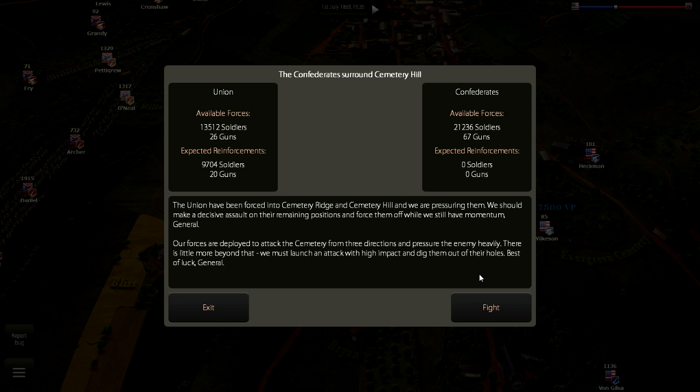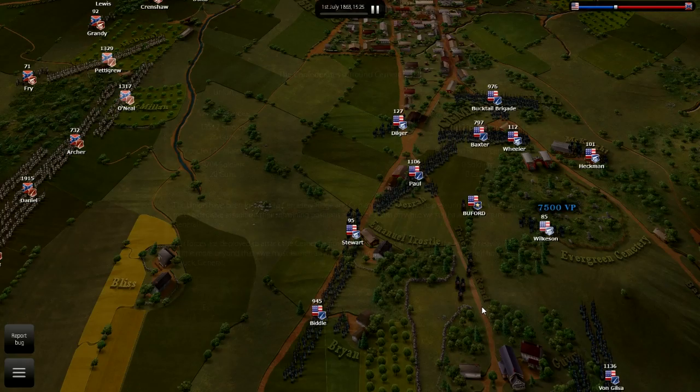We should make a decisive assault on their remaining positions and force them off while we still have the momentum. Our forces are deployed to attack Cemetery from three directions and pressure the enemy heavily. We must launch an attack with high impact and dig them out of their holes. So we've had more success early in the first day of Gettysburg. We successfully pushed the Union back further than we did historically on Cemetery Ridge. In the middle of the day we took Cemetery Ridge, which was historical, and then also took Culp's Hill, which was something the Confederacy never took historically.